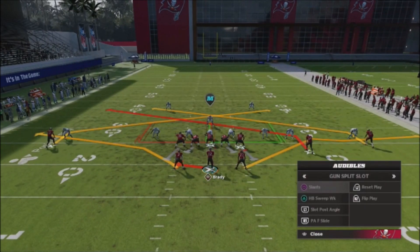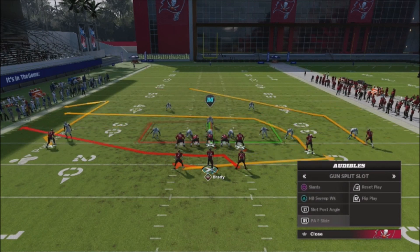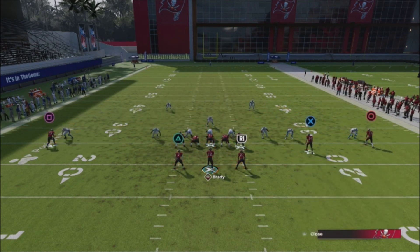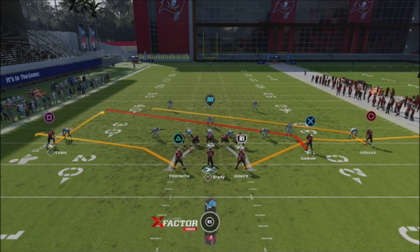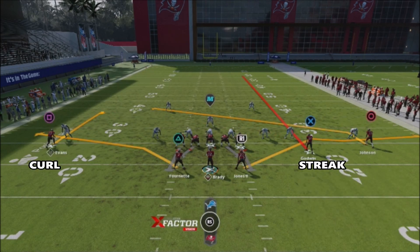So we have slants, we have play action, we have the slot post angle, and then we have the play action fullback slide. Let's take a look at slants. The way I like to run slants is I take my outside receiver Evans and put him on a curl route — that gives me a curl flat concept — and I streak up Goodwin just to clear out. So it's a streak slant off the left-hand side.